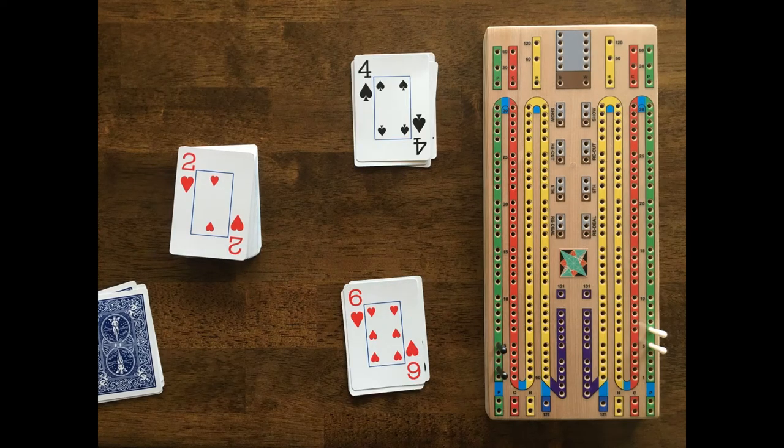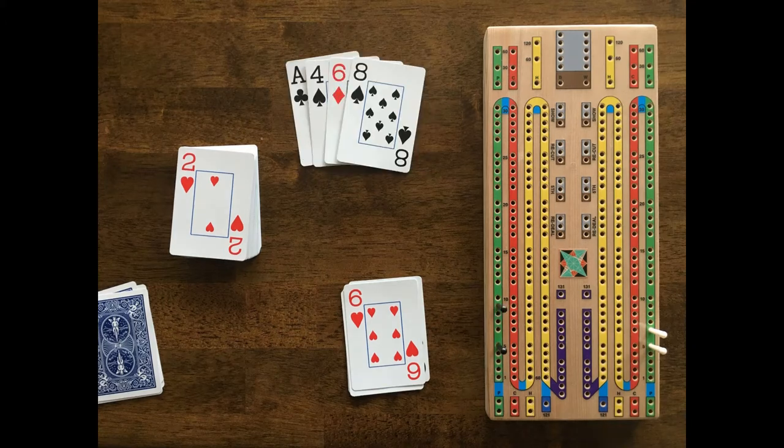Black plays his 4 and white follows with his 6. Whoever plays the last card in card play receives 1 point for last card — in this case that point goes to white. Now we count the points in each player's hand. The non-dealer always scores first. Each player gets to use the cut card as a fifth card when scoring his hand.